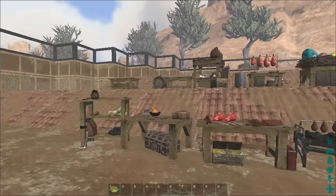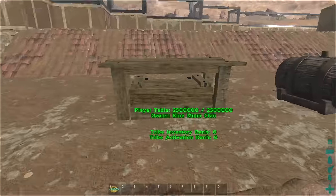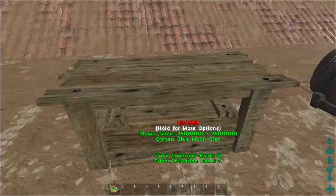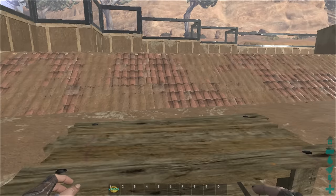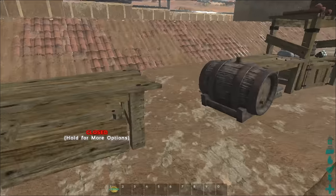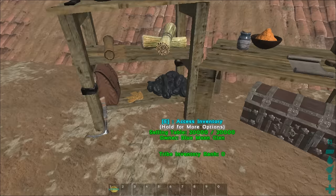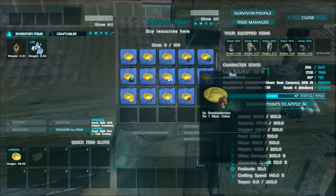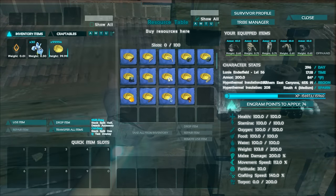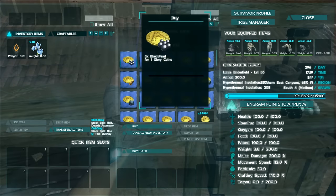That covers all the basic tables. One last thing we have is the player sell table — also called the flare cell selling table — and as I walked up you can see that it is closed. There is a reason for this. I'm going to come over here, and I'm going to go ahead and buy some black pearls.